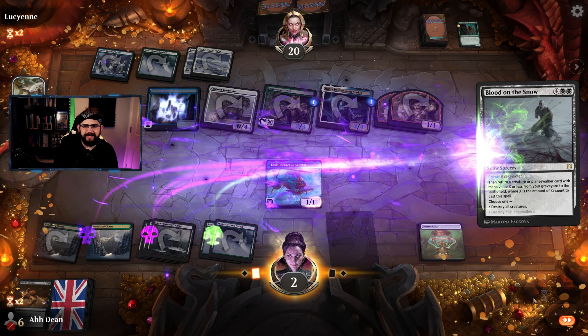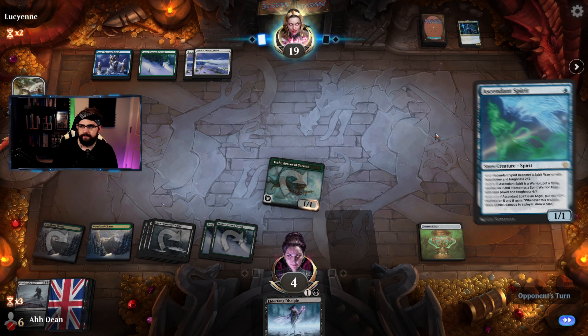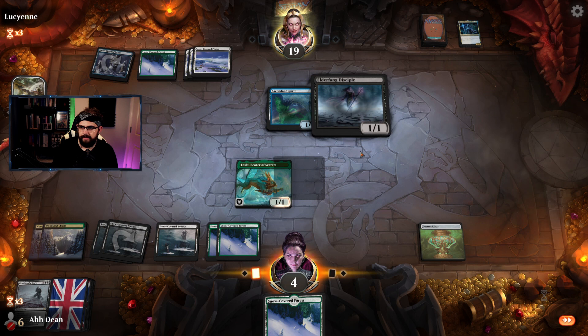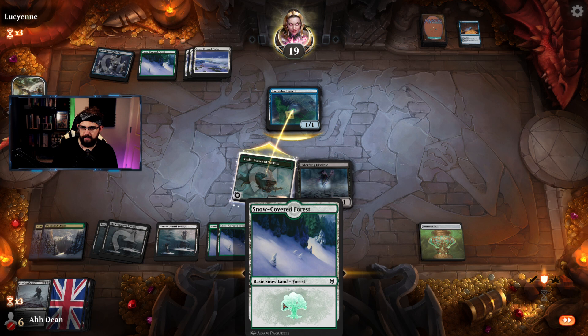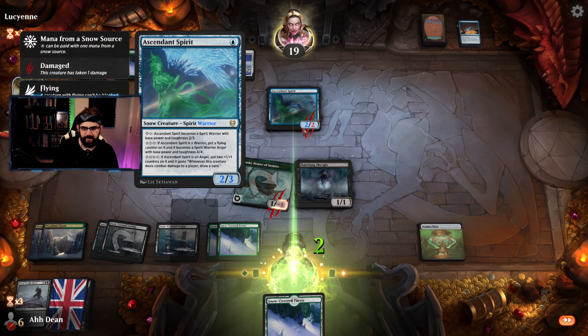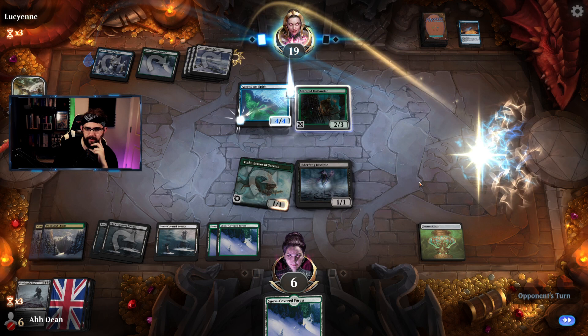Throw a card, gain two life — let's go! Ascending Spirit, land. Opponent discards a card — love that. We attack in, opponent's forced to do their thing. Can I find a wrath? We gain two life — love that. Can we do this now? We've got enough rafts. Opponent digs — we're nearly lethal. Second Cosmos Elixir though! Interesting — I think I need to draw here.